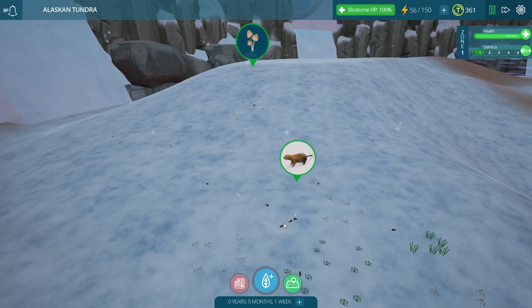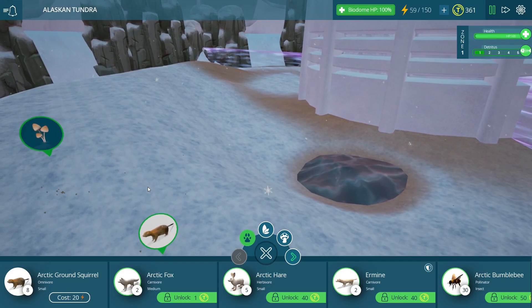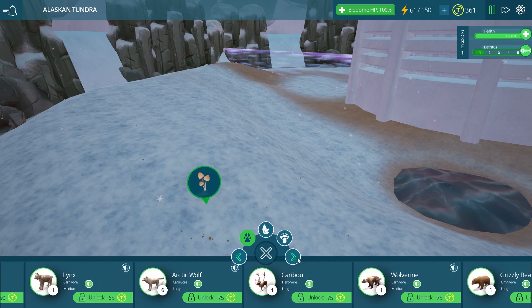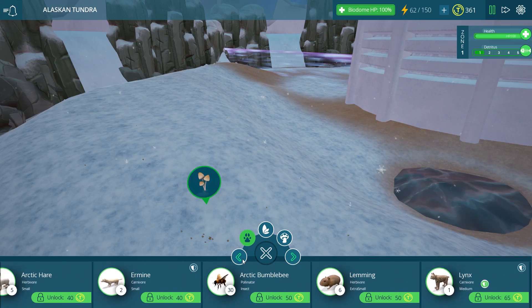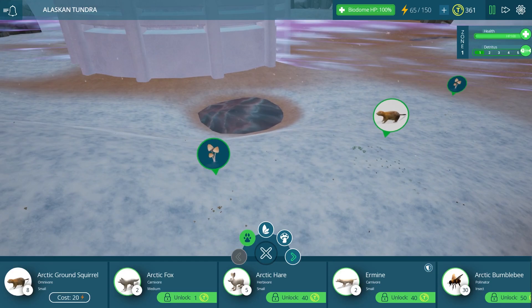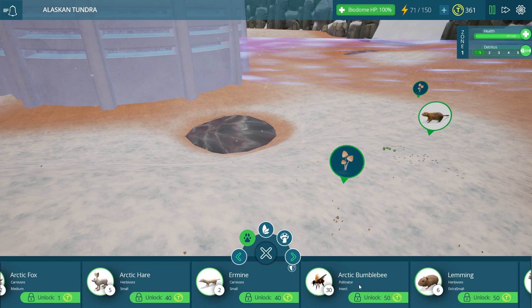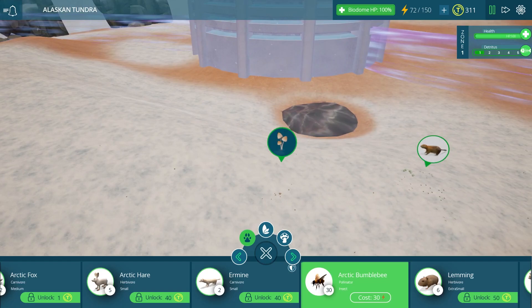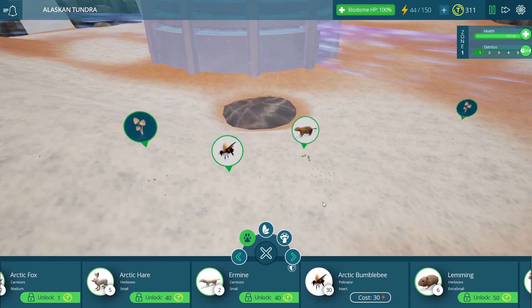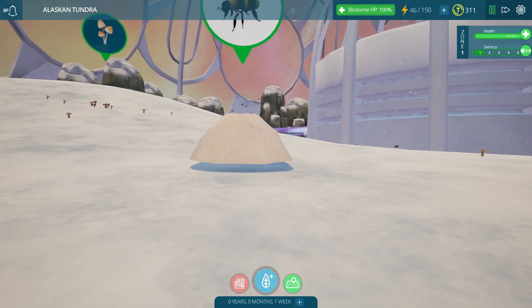I'm very glad we don't have mice in here to deal with, though we do have the arctic hare, and I remember the bunnies were a little bit of an issue too. There are a lot of predators in here though — lynxes, arctic wolves, wolverines, even grizzly bears — so I can't imagine we'll have too much trouble keeping populations under control. The arctic fox might be a good one to start with since it's smaller. For now, let's unlock the arctic bumblebee as a pollinator so it can help spread all of these different plants.